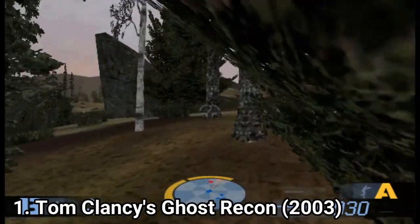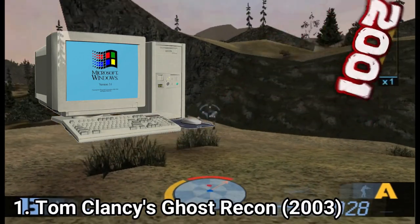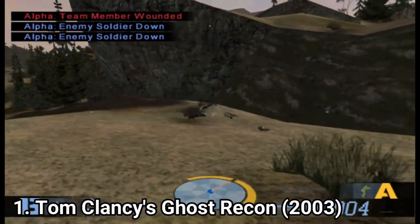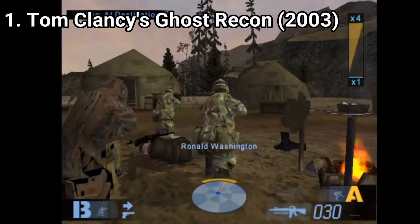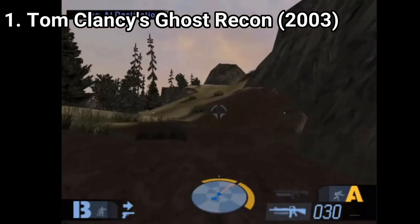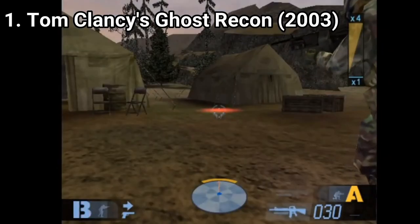Tom Clancy's Ghost Recon is a port of the 2001 tactical shooter, but unlike the PC version where you could control 3 squads, here you can control only 2. But at its core it has the same gameplay mechanics. You can edit your soldiers and choose their weapon loadout. During gameplay you can play as all of the soldiers and switch between them mid-gameplay. You can issue commands